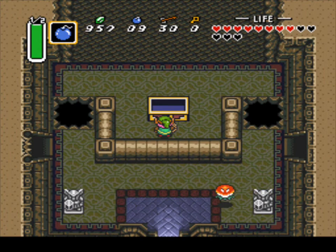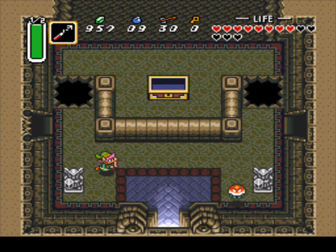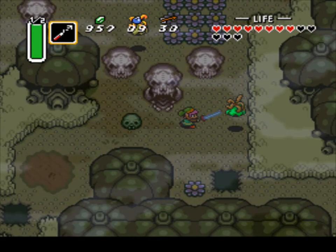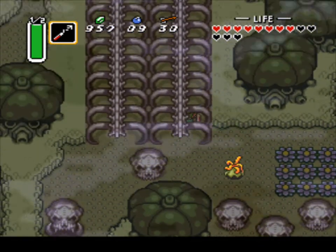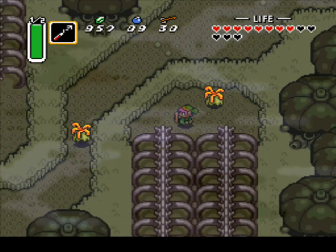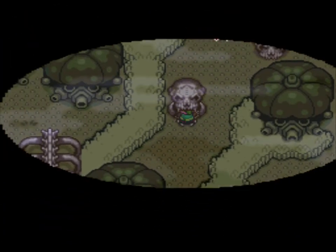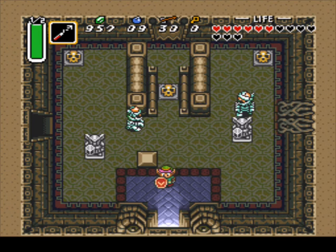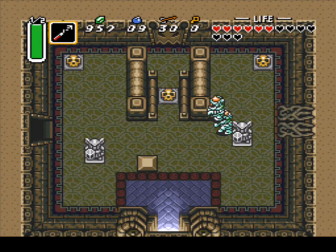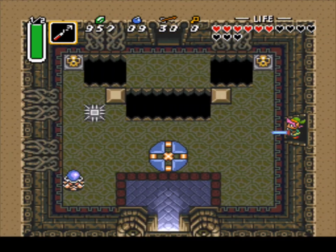The treasure chest contains a fire rod, and it uses up magic. Now if you have that fire rod in Link's Awakening, you're a boss, because that fire rod was insanely powerful — it was more powerful than your sword and it can burn down bushes in split seconds. Fun times with that rod — it was amazing. Once you have it equipped on your B button, once you beat the kangaroo, yeah, you're going to go crazy with that fire rod.